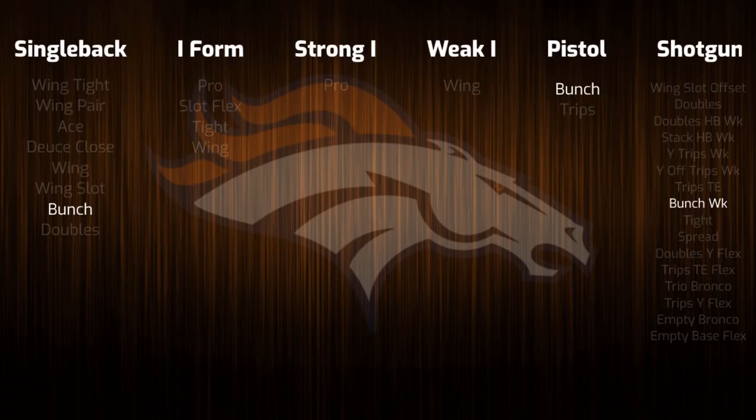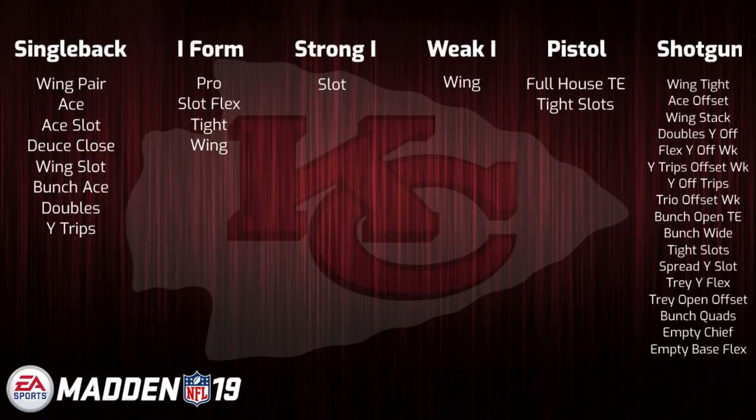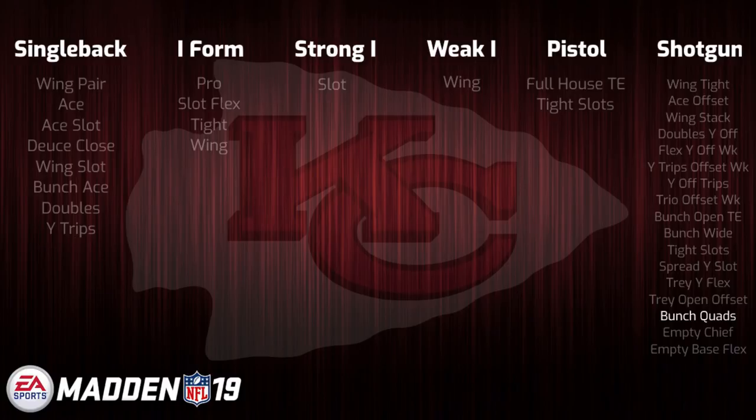Along with other historically solid sets such as Deuce Close, Gun Tight, and Gun Trips Tied In, the Broncos playbook should definitely be on your radar early in the season. Next up we have the Kansas City Chiefs playbook. It did not see too many changes, but they did have their old pistol sets completely revamped. They also lost single back wing stack, which in the past was famously in the game as Ace Pair Chief. However, this year they hold something very special, in that they are the only playbook in the game with the Gun Bunch Quads formation. This formation was seen last year in a few other playbooks, but with it now being removed, that only puts even more value on the Chiefs playbook in Madden 19.